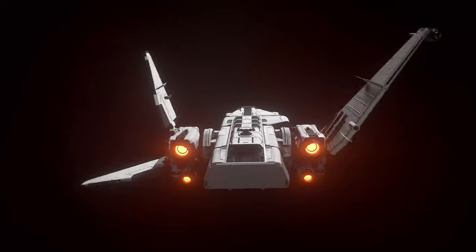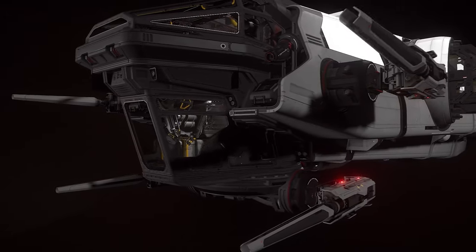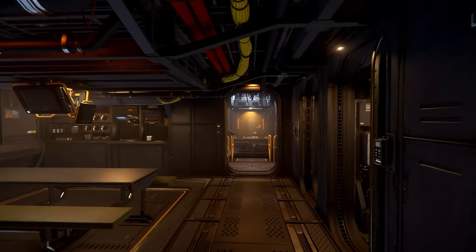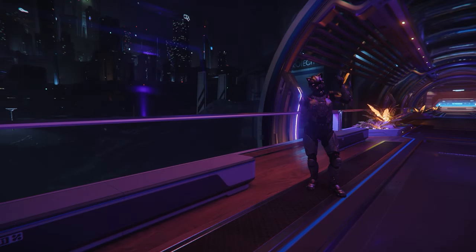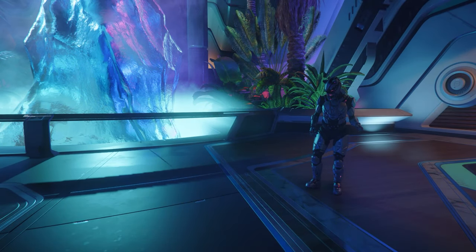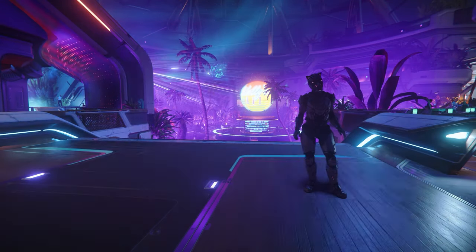Every month we have a Star Citizen giveaway. For December we are giving away a Drake Corsair — winner of the 2953 Ship Showdown and one of the stars of the Intergalactic Aerospace Expo. This fantastic multi-role, multi-crew, long-range mission runner can do a bit of everything in-game. Just comment on any of my videos during December to be in with a chance of winning. A big thank you to everyone supporting the channel via Patreon or the join button. It really helps us create daily Star Citizen content. Thank you so much for watching and I hope to see you in the verse.